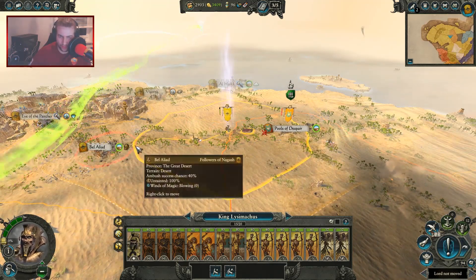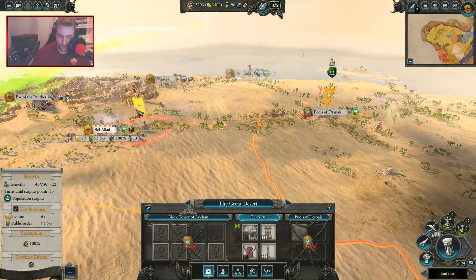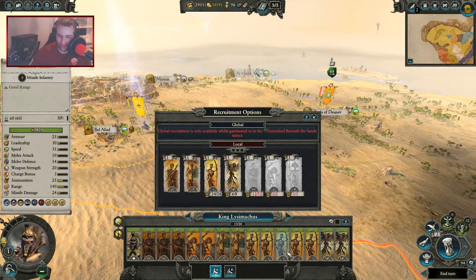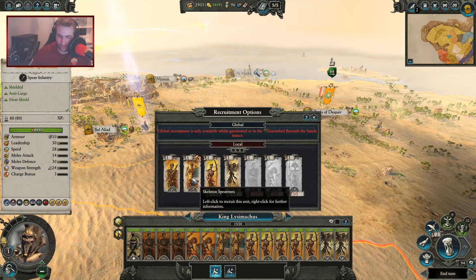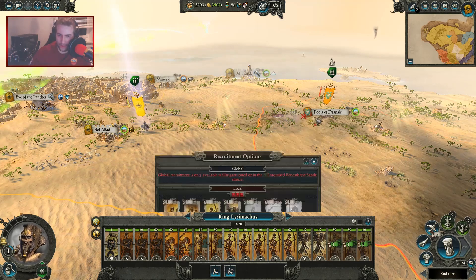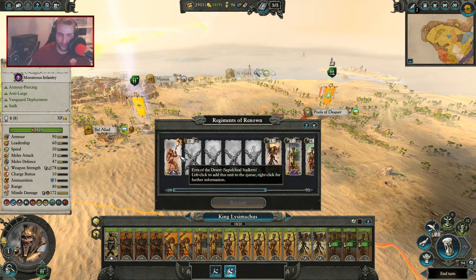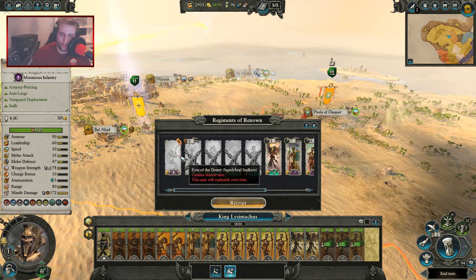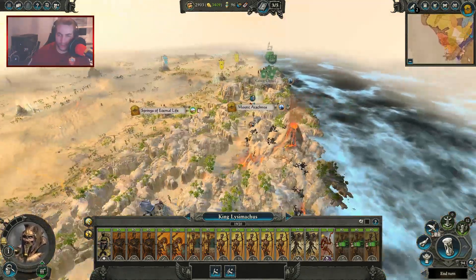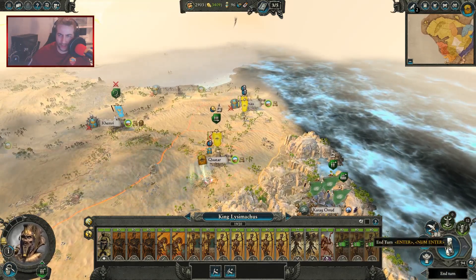We'll run back there as reinforcements for Bel Aliad if they attack. Keep replenishing and recruiting here - missiles, and giving you two of them, one more of them. You're looking pretty good. I can give you the Eyes of the Desert as well. A regiment of renown there - that'll help out a lot. Okay, this end turn - just trying to think this through logically.